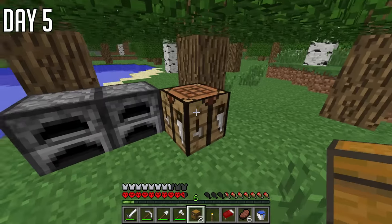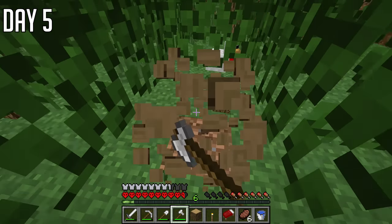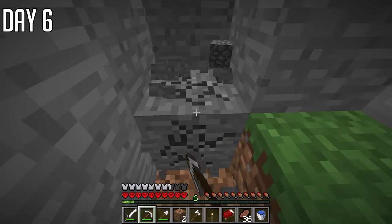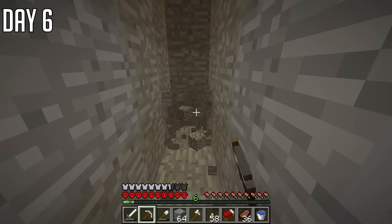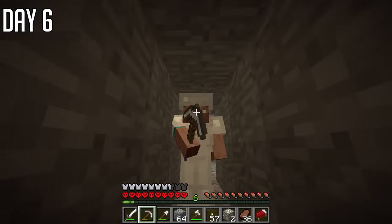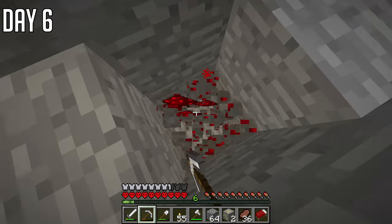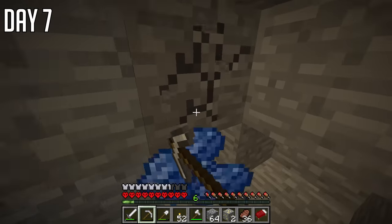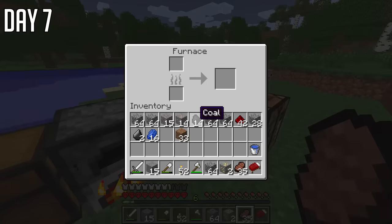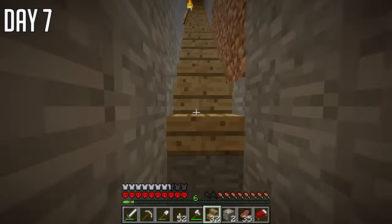I thought, you know what, this is a good place to make a base. So I put down my first chest and started filling it with stuff and clearing out all the trees in the area. I also made myself some pickaxes, then went and made a little strip mine. Got down to Y11, and my pickaxe broke. Luckily I made another one and went strip mining looking for my first diamonds. I found some redstone, which was new for me, and also got some lapis, which gives me hope that enchanting will be a thing.